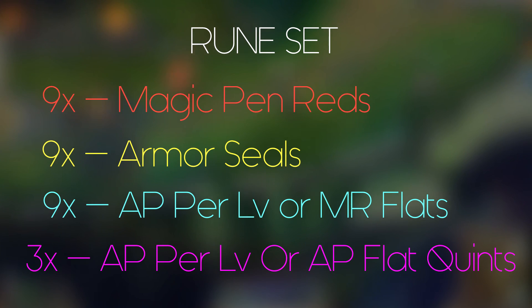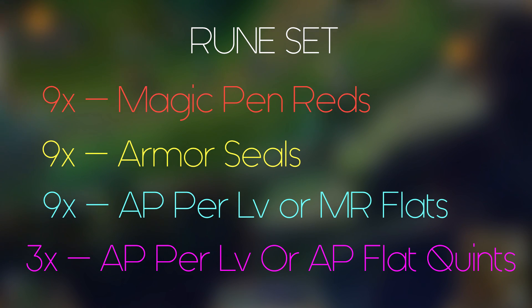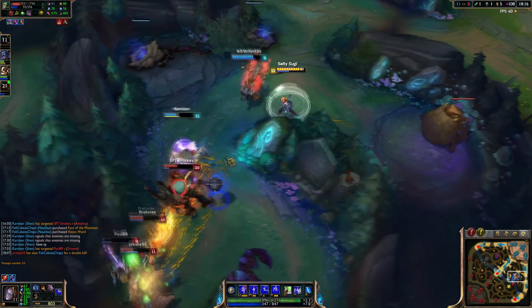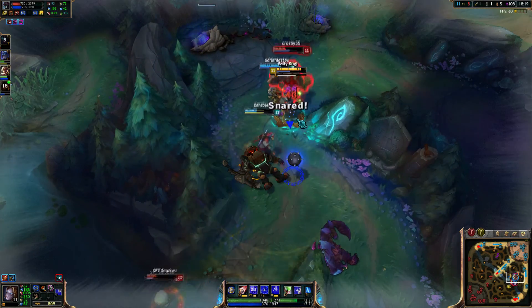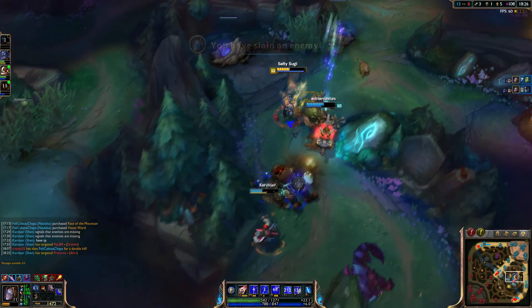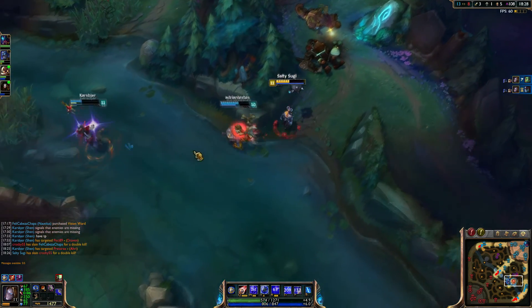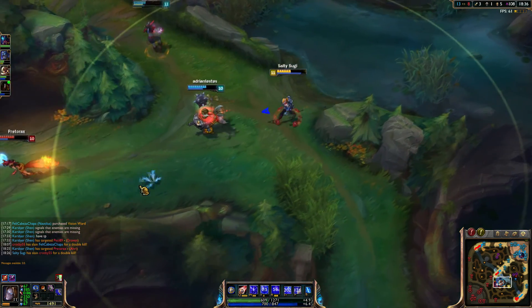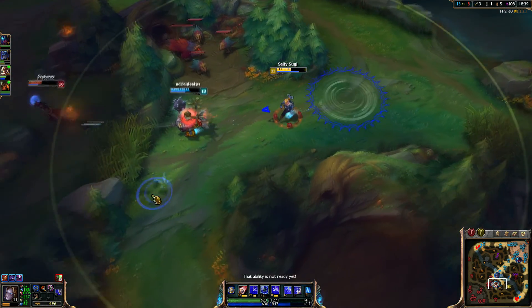Orianna's kill potential pre-level 6 is kind of low. Now, talking about matchups — I always first-pick Orianna every game, because once you get good enough with her she can play into every single matchup. Zed? No problem. Yasuo? No problem. Once you understand the damage output of the QW combo, how to move the ball, and how to max out the range, you can poke the enemy laner and be the dominant champion. The shield protects you from ignites and all-ins quite well.